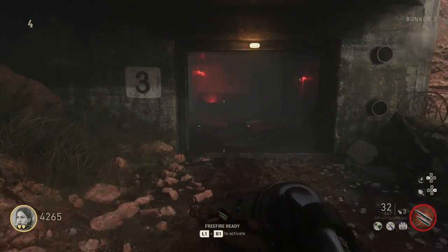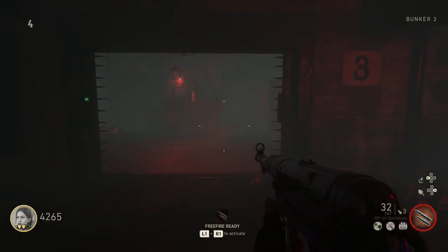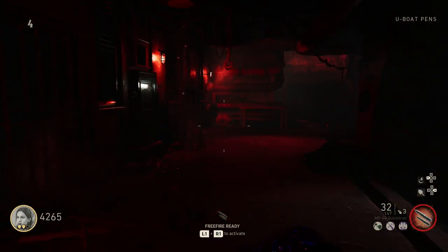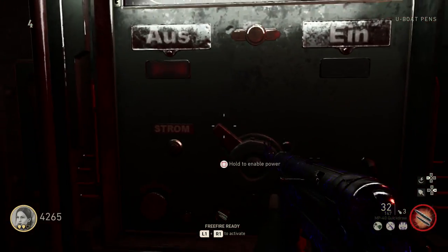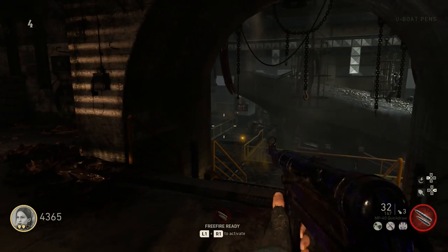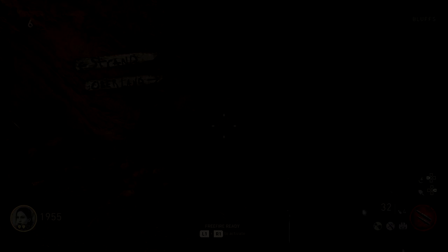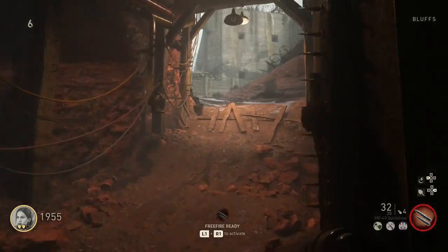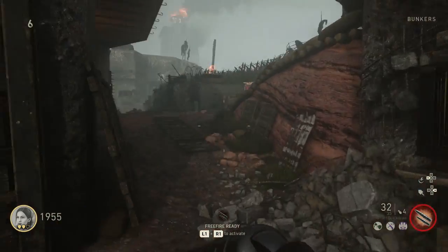You'll need to turn on the power in the entire map, and for that there are two power switches. One is located in the U-Boat pens and the other one is located in the Artillery Bunker. You pretty much have to open the whole map in order to turn on both switches. Around round 5 you should be able to have the power on in the full map.